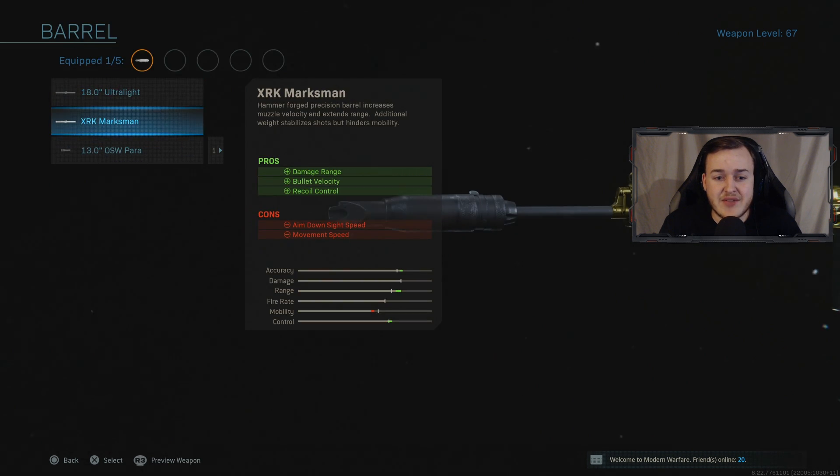Next we're gonna be using the XRK Marksman barrel, just because of the damage at range, bullet velocity, and recoil control. It's gonna make the gun stronger at longer distances. Bullet velocity means the bullets are traveling faster in the air after the gun shoots, which is gonna hit targets faster — very very helpful. It's also gonna help with recoil control while you're shooting, which is really good.